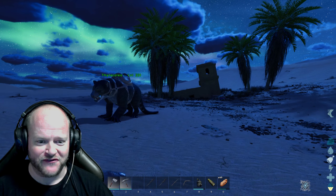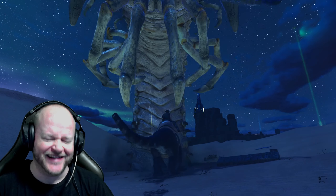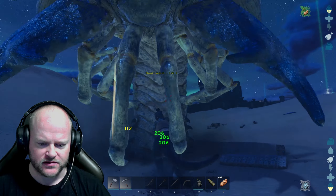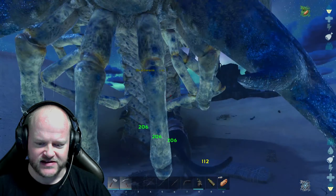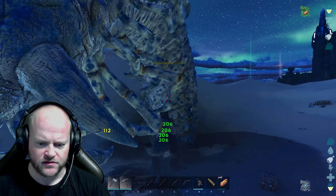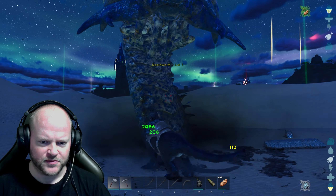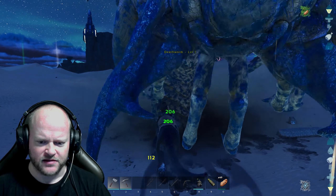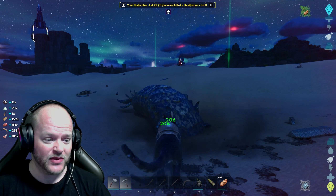I think I found one — there's one behind me. Yep, that is one. Let's quickly kill it. I'll show you what my thylacleo looks like. It is doing 100 damage. We should be able to kill it — I just killed a couple of snakes and a vulture around here and my thylacleo took a little bit of damage, but it looks like we'll be okay.